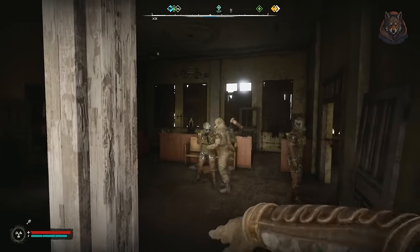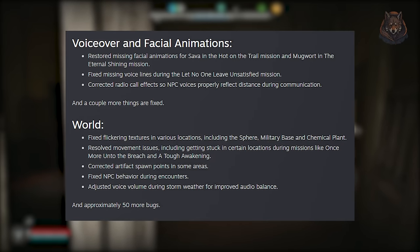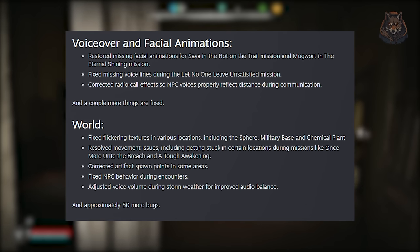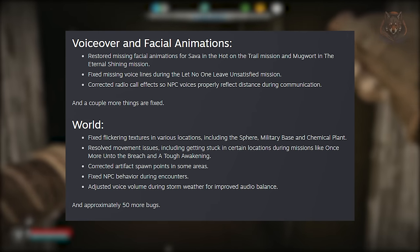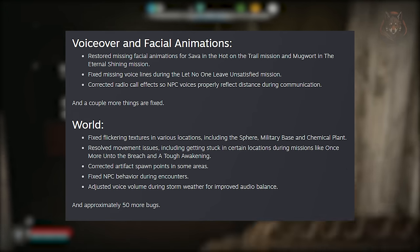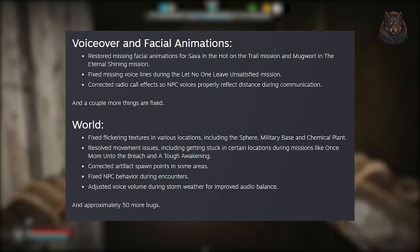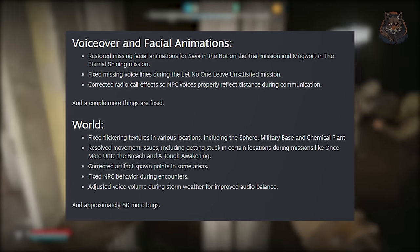For voiceover and facial animations, they've restored missing facial animations for characters like Sava in the Hot on the Trail mission and Mugwort in the Eternal Shining, and fixed missing voice lines during the Let No One Leave Unsatisfied mission. They've also corrected radio call effects to ensure NPC voices properly reflect the distance during communication.